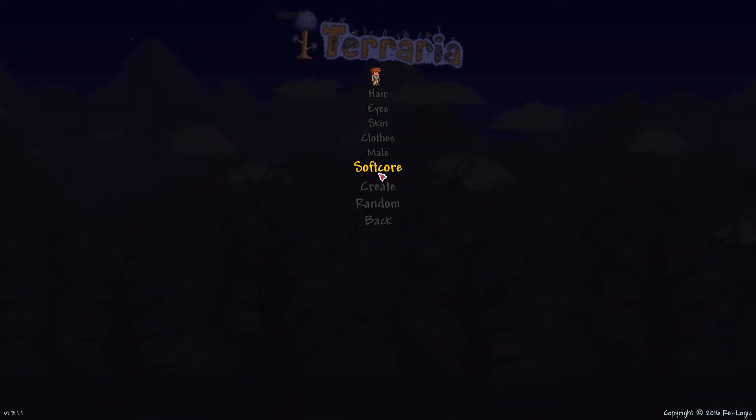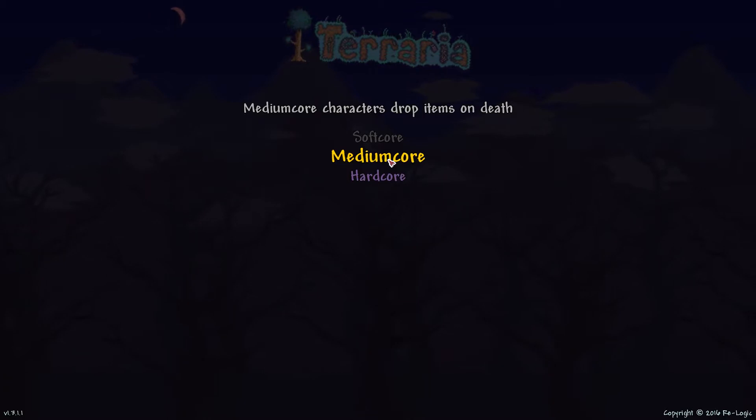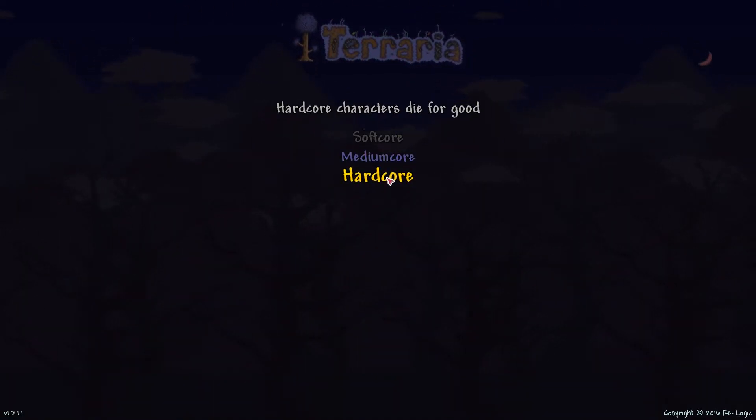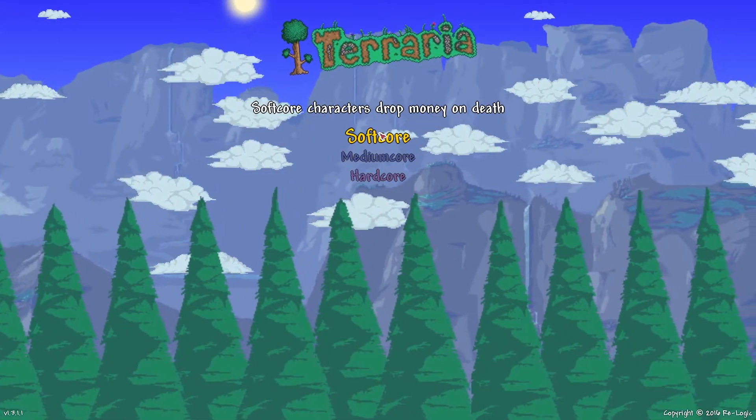The game mode should be set to softcore by default. If you play on medium core your character will drop items on death, and if you play on hardcore you will die permanently. So play softcore.